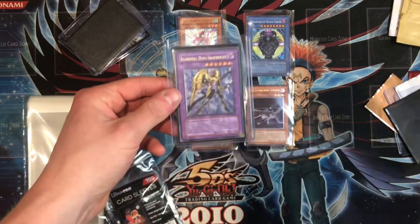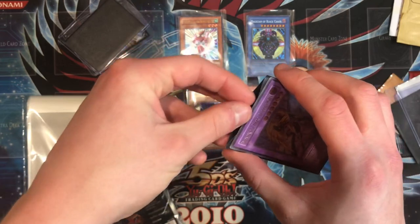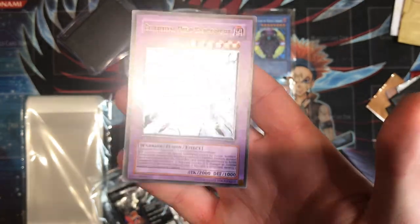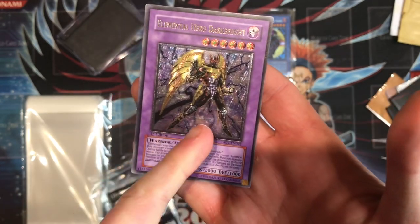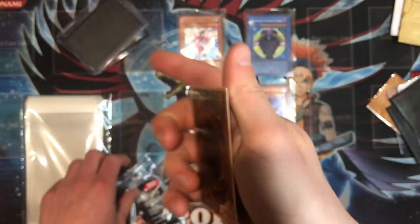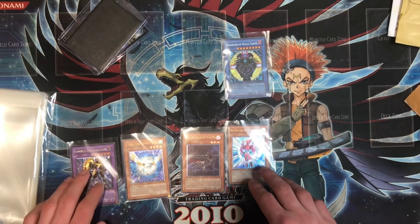Next card is Elemental Hero Dark Bright. It's a pretty cool card — rather interesting because it's from Tactical Evolution, an Elemental Hero which is quite rare. I believe this card has been printed in Legendary Collection: The Academy Years perhaps as a super rare or a rare. It does have a bit of light foil scratching, but still a really cool first edition European print. I definitely needed this for my binder, so I'm really happy with Elemental Hero Dark Bright.